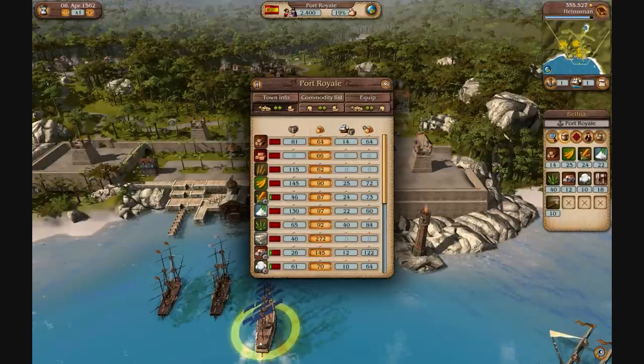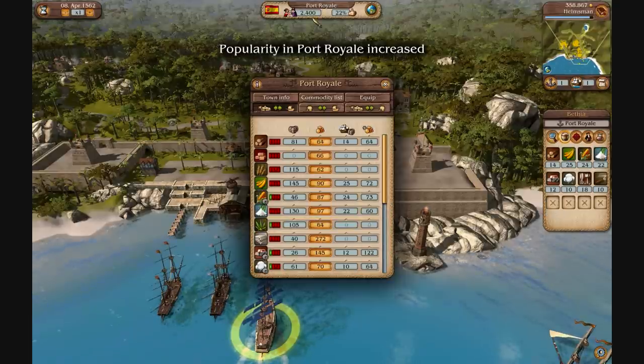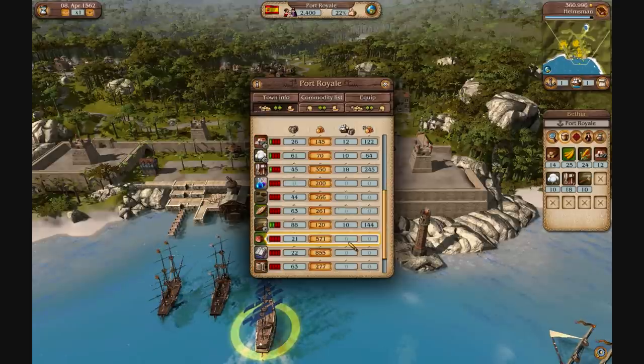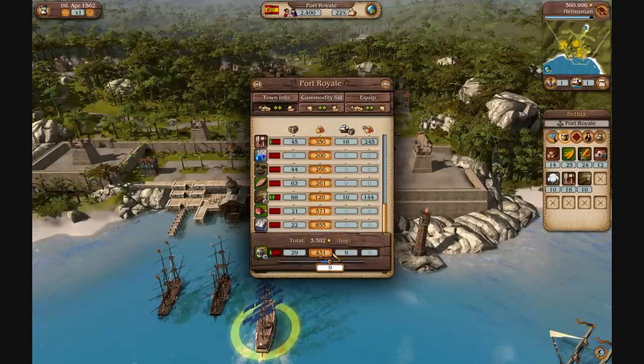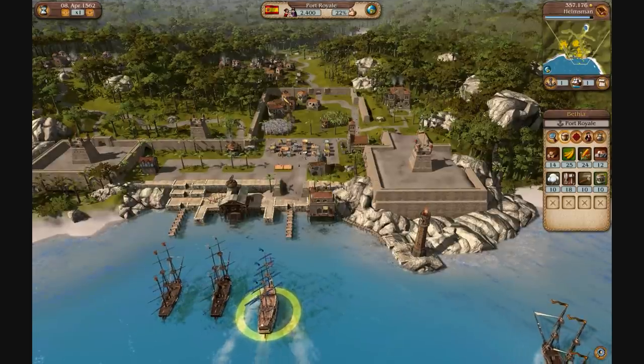Now in your ship you may have already brought over stock that this island doesn't have. Find and locate that stock — things they don't have, such as hemp — and sell that to them. Your reputation increases because you've just given them items that they didn't have before. I'm going to sell everything I have to them that they aren't producing.